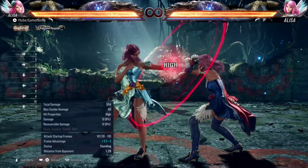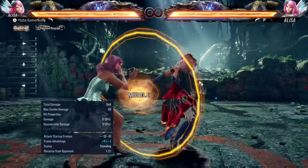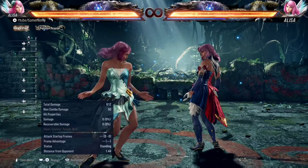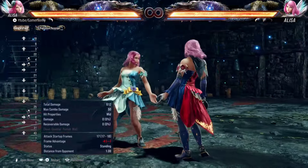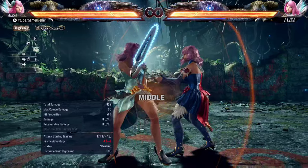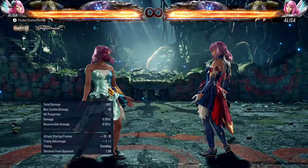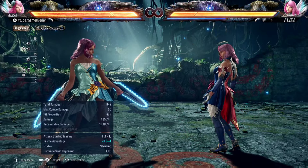You can also do the same with chainsaw stance down one — forward two, one plus two, into down one. If they jab, you go right under their jabs. If you do forward two and don't want to go into chainsaw stance, you can still sidestep to beat their jabs and down forward ones. Now you see why forward two is kind of the same as down forward one's mix-up game. The only difference is going into chainsaw stance with forward two is a little bit safer than down forward one-one-two, because the last two hits of that string are highs.